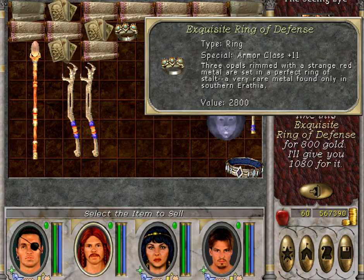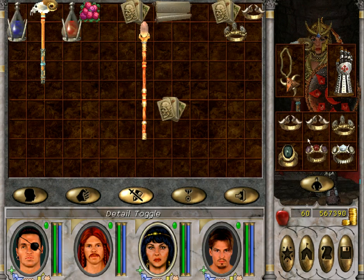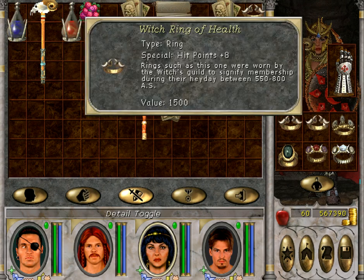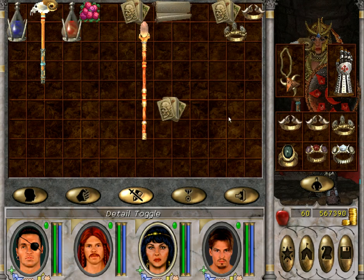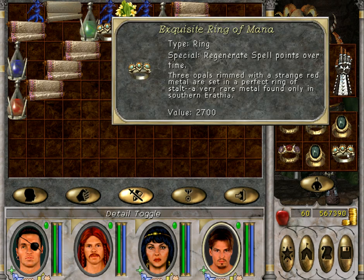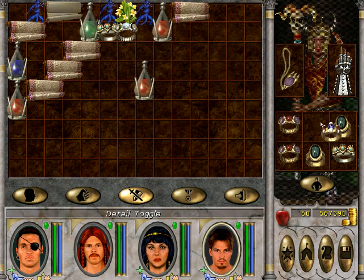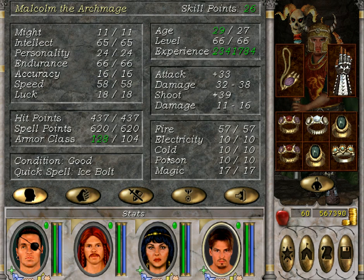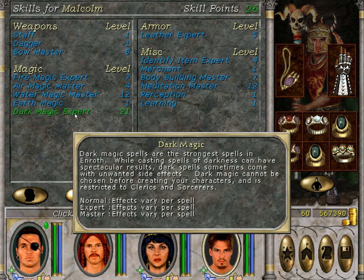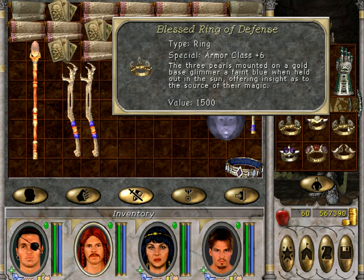Everyone has an item — all slots filled. Spirit spell points plus 10. High resistance plus 16. So I'll give up armor class for that. Natural fire resistance is now 57, and we'll get a huge boost to it thanks to dark magic. Armor class is 11... armor class 6.